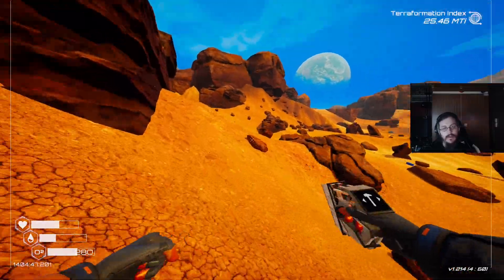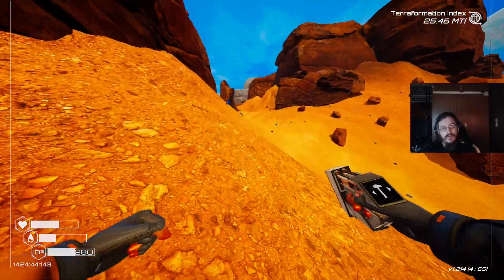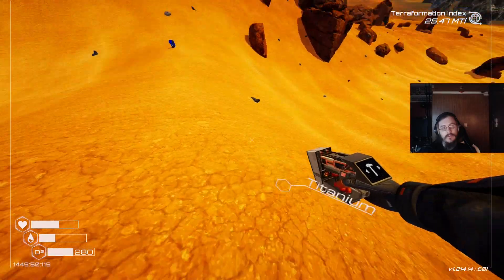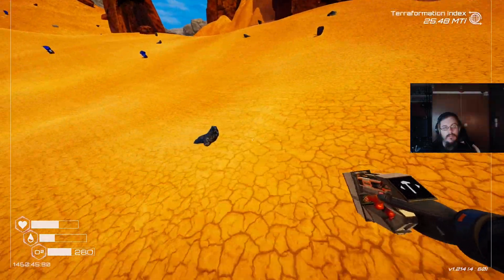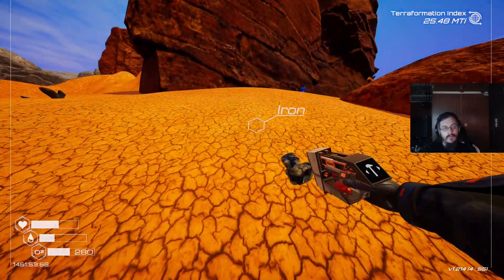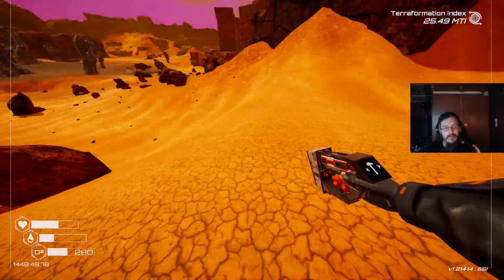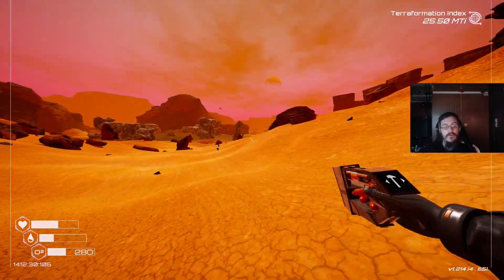There is absolutely nothing on this slope. Let's draw a line in the sand over here. I do see a blue box, so that is what we are going to go for next time we are out here. That is our line in the sand.